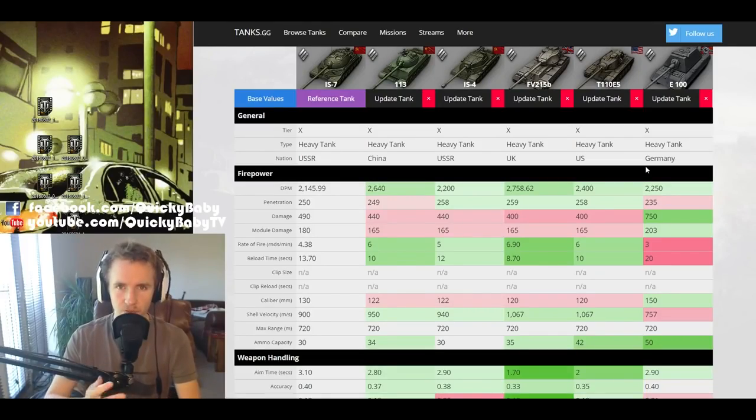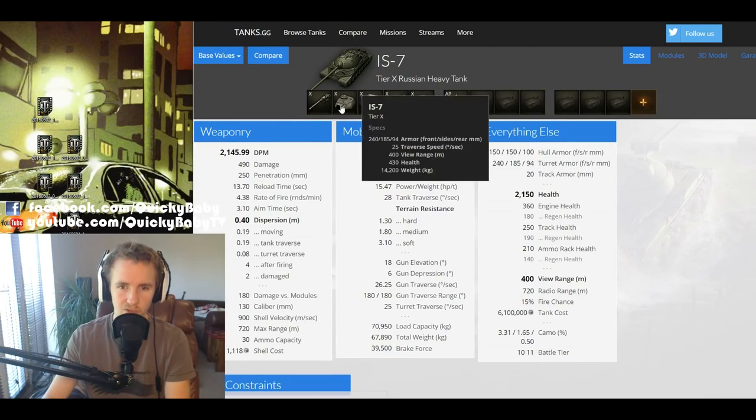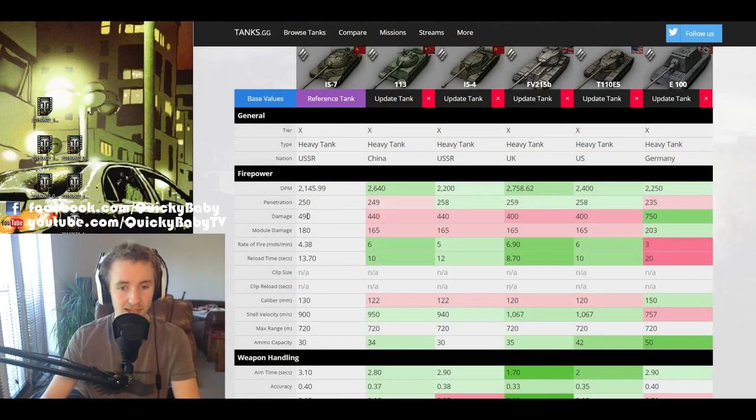Comparing the IS-7 to other Tier X heavy tanks, you might be disappointed to know it has the lowest DPM of any of these vehicles — much lower than the 113, which it closely competes with. The penetration is not too bad though; 250mm will punch through most opponents without resorting to premium rounds. If you do use premium rounds, they're excellent: 303mm of APCR penetration. The main armament is a 130mm S-70 with 490 alpha damage, a really nice chunk of health to take away, just a bit sweeter than the 113 or IS-4, and much better than the 120mm guns on the 215B or E-5.